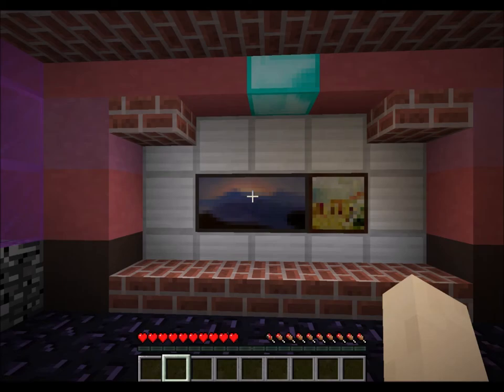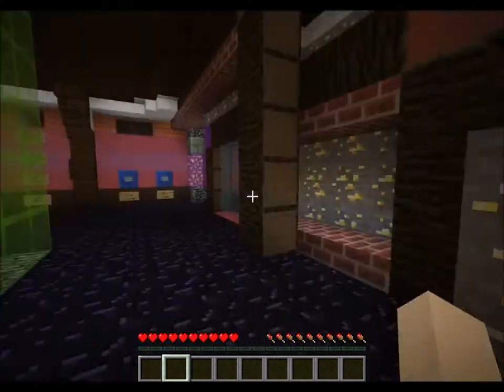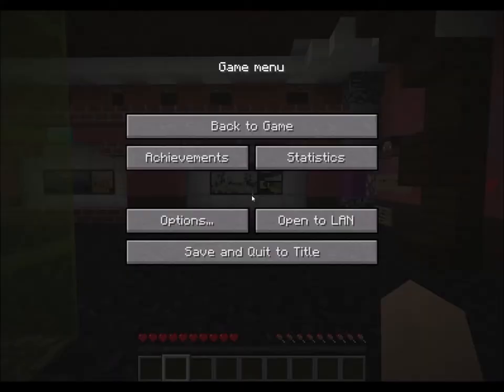Hello everyone, it's Crypto. Today we're going to be playing on a Minecraft adventure map called Dark Matter. I need a resource pack, which is why this room looks a little funky. Let's load it in now.